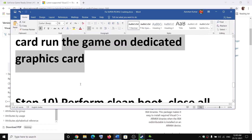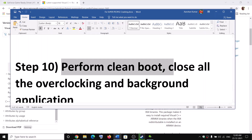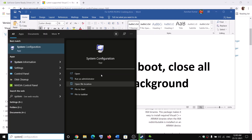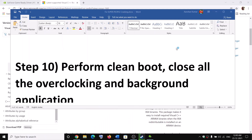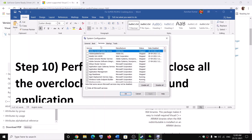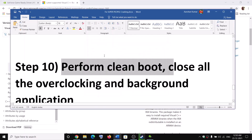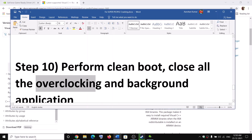The next step is to do a clean boot. Type System Configuration in the Windows search box and click on it. Go to the Services tab, check the box that says Hide All Microsoft Services first, then click Disable All. Click Apply, and when prompted, restart your computer and launch the game.